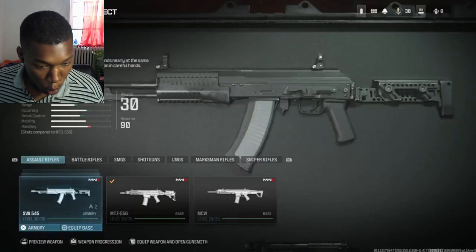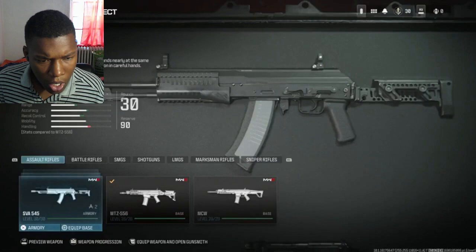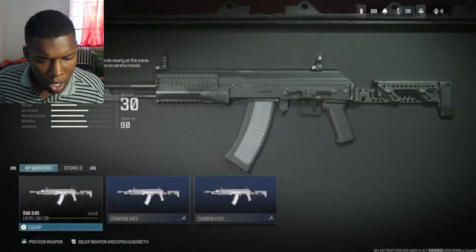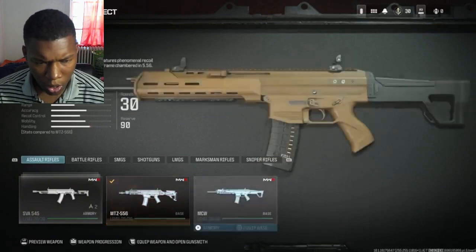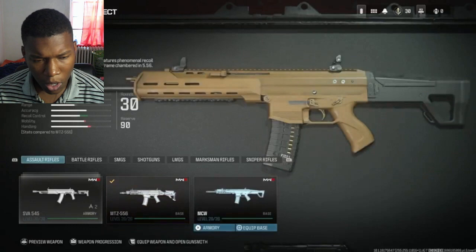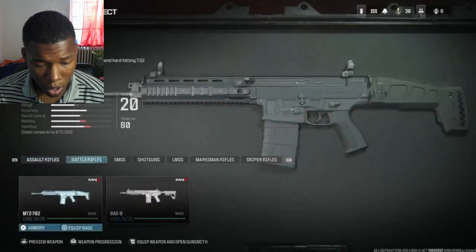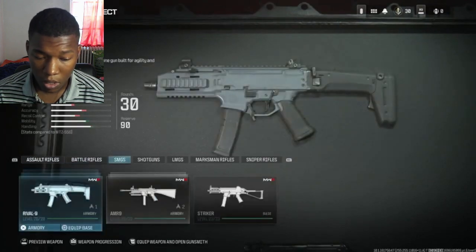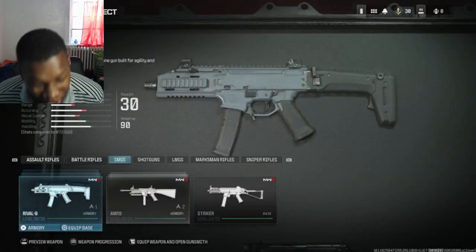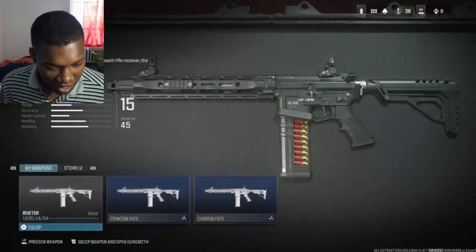Here are all of the weapons. The SVA 545 is an interesting weapon because it fires the first two rounds at nearly the exact same time, dealing a lot of damage. Then we have the MTZ 556, which has a very fast fire rate and is said to be good at close and mid-range. The MCW is a lightweight 5.56 weapon that looks like the ACR. Moving to battle rifles, we have the MTZ 762, a hard-hitting battle rifle, as well as the BAS-B.